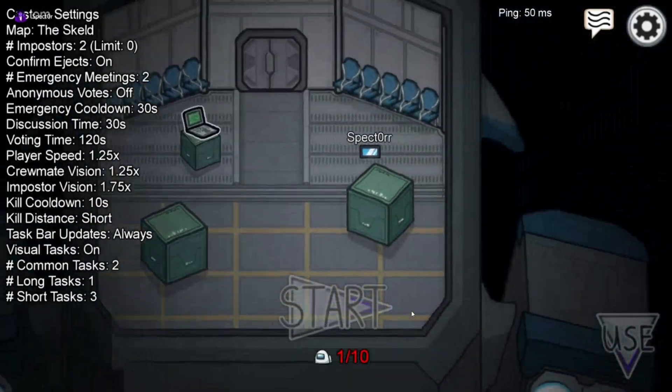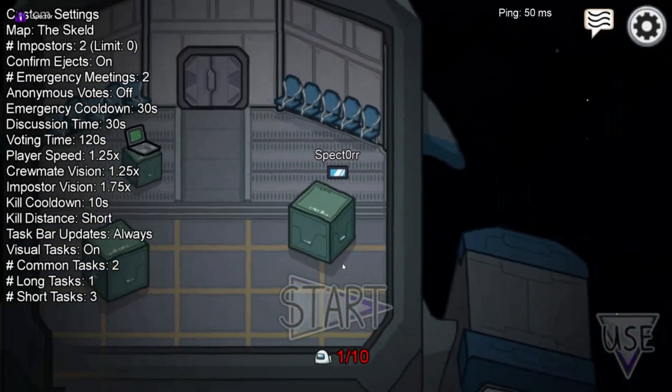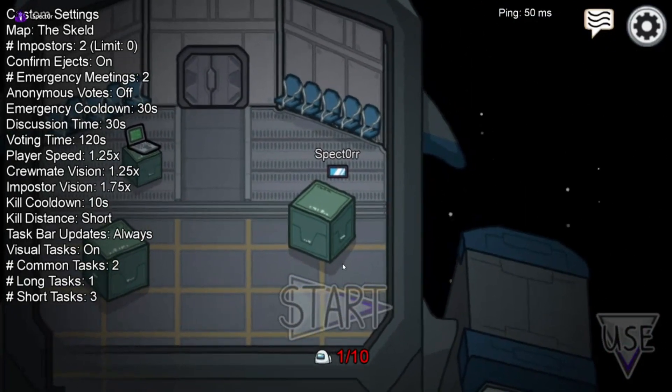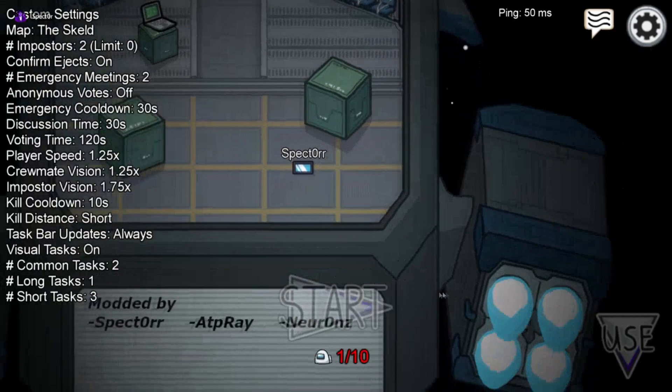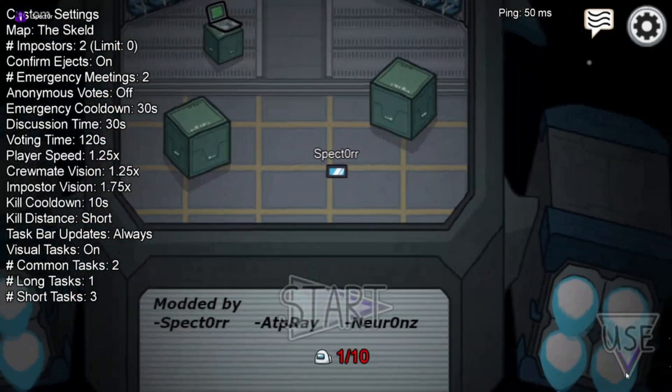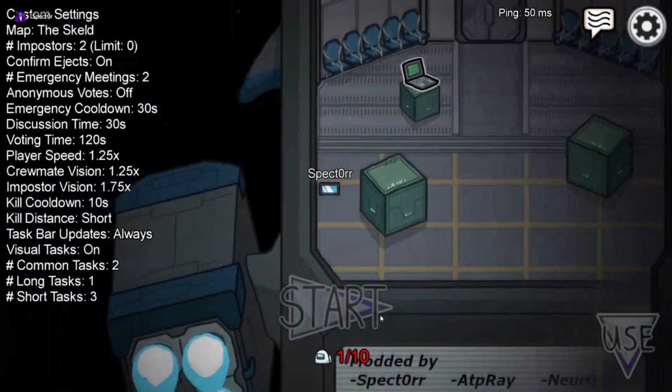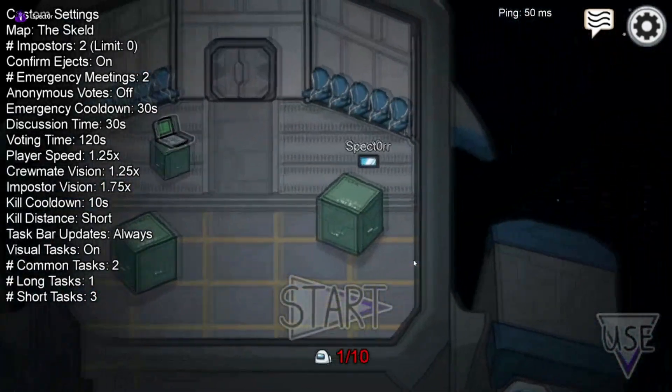So I'm going to showcase how this installer works. It'll have Prop Hunt included as its first mod, as well as a cool button-changing mod so that the buttons will show up with a blue tint instead of a green tint — it'll look pretty cool.